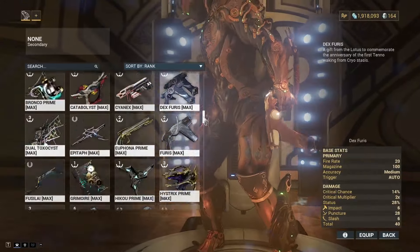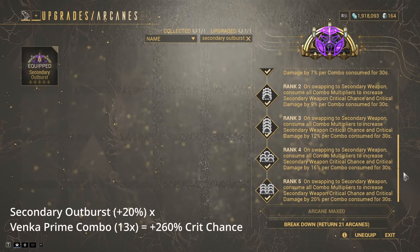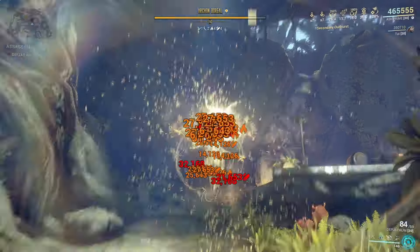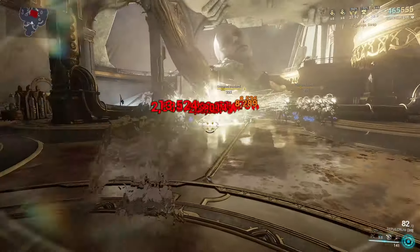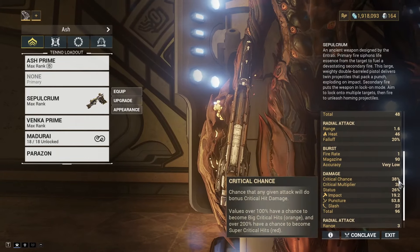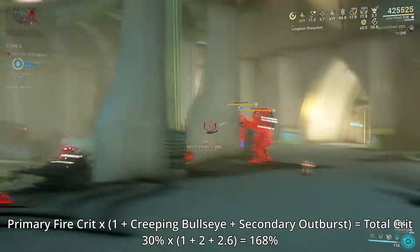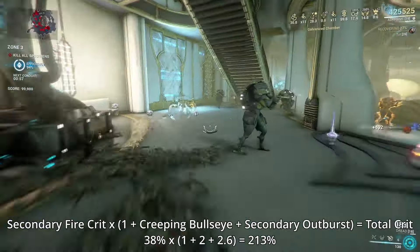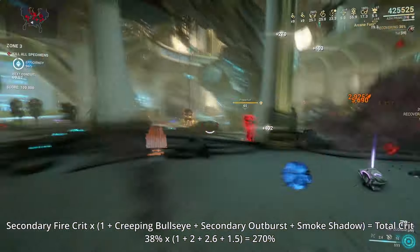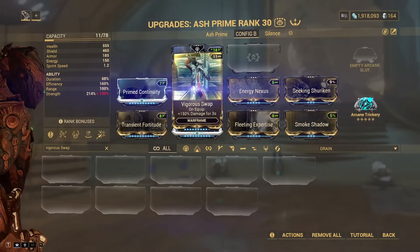Now for secondaries, you can use whatever you want as long as it has a moderate crit chance, since we can use Secondary Outburst with that permanent 13x multiplier to take advantage of a constant 260% multiplicative crit chance. For this example, I'm going to use the Sepulchrum, because it hits like a fucking tank, and those Micro Missiles are so good! The Sepulchrum has a base 30% critical chance and 38% on its alt fire. When combining Creeping Bullseye and the additional 13x combo Secondary Outburst, that can bring you up to 168% critical chance on your primary fire and 213% on your alt fire. When you combine that with Smoke Shadow as well, that brings you up to 213% on the primary fire and 270% on its alt fire. Since this requires you to swap to your secondary to refresh the buff anyway, you might as well also use Vigorous Swap.